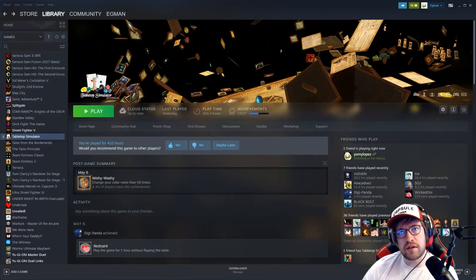To acquire Tabletop Simulator, it is on Steam for normally $20, but it does go on sale from time to time — sometimes $10, sometimes even $5. I highly recommend this client. It's a great 3D playground for a lot of card games and board games, and I've logged around 400 hours in it. It's not just good for BT8, the set coming out right now, but many others down the line.